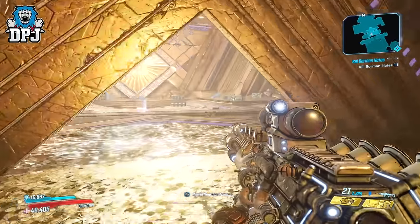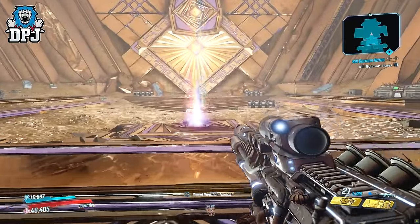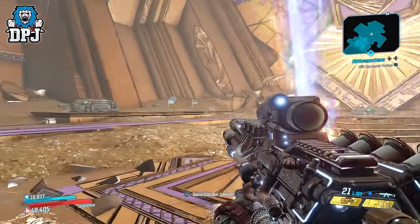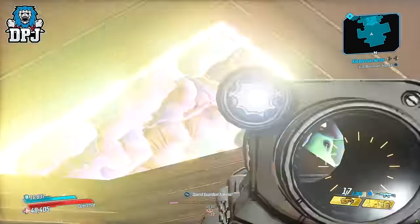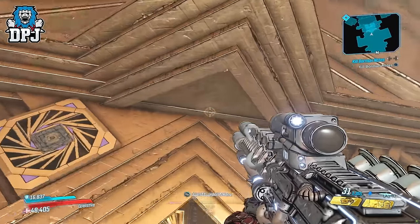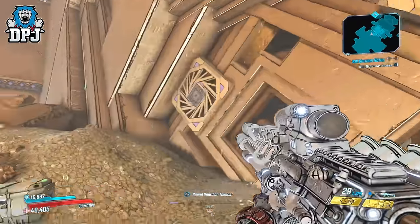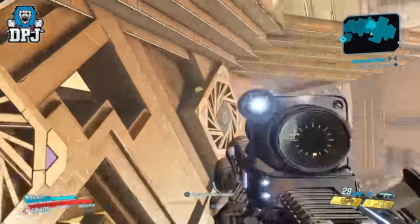Shooting all of those pads will open up this room. Within here there are tons of chests. But there is another room in which you have to shoot even smaller pads — these were difficult to find, took me about an hour because I just didn't know what I was doing. But you're lucky because there is no time limit on these. Just follow what I do on screen now and shoot away.